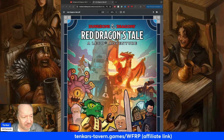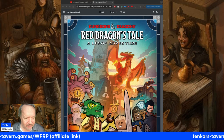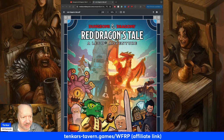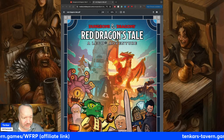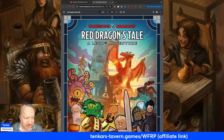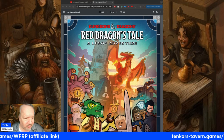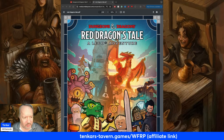Folks, there's a link at the bottom of the screen for Tenkar's-tavern.games slash WFRP — that is Warhammer Fantasy Roleplay. There's about 20 hours left on that link over on Humble Bundle, so it's time limited. It's been up for a couple of weeks. If you haven't snagged it yet, snag it — it's a good set. It's got the Enemy Within campaign in five parts, and these are huge parts. It's well worth your dollars, and when you shop at Humble Bundle using our affiliate link, you support this channel.